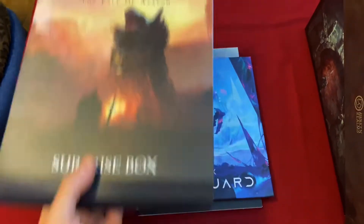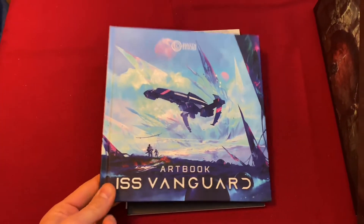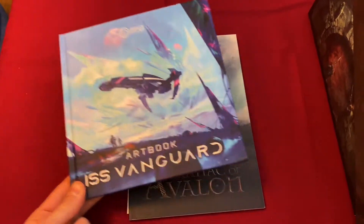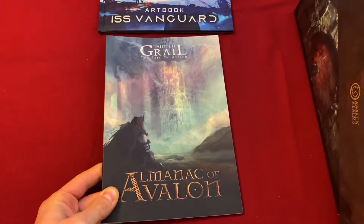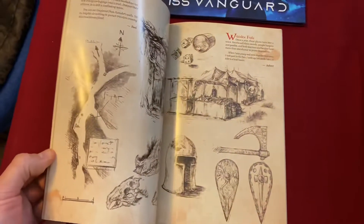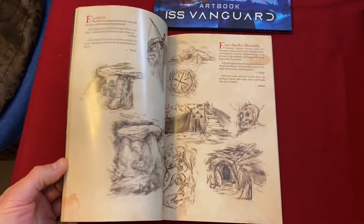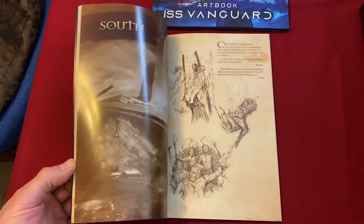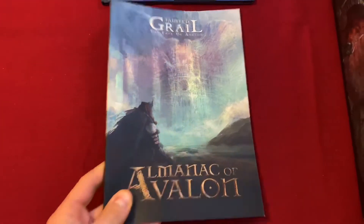I got something that was a surprise — the surprise box — and in there was the art book for ISS Vanguard, apparently a game that's coming. We also have the Almanac of Avalon, which tells you a lot of the lore of Tainted Grail: The Fall of Avalon, sort of the backstory, so you can go through here and learn a lot about what's going on.